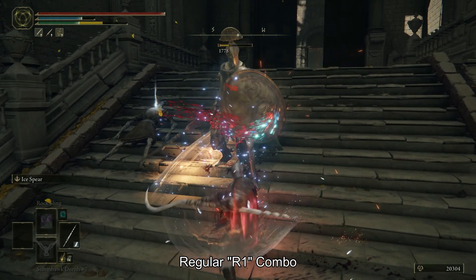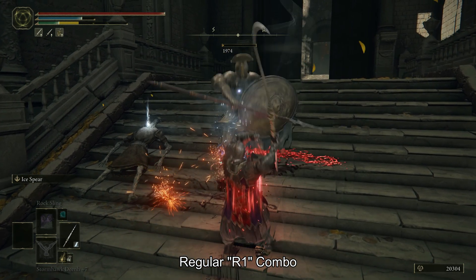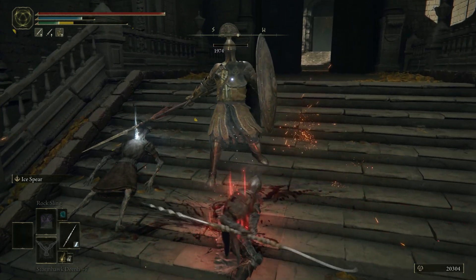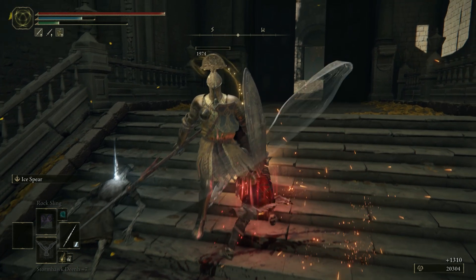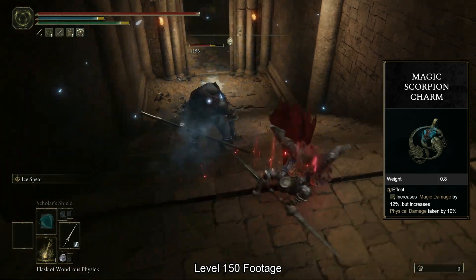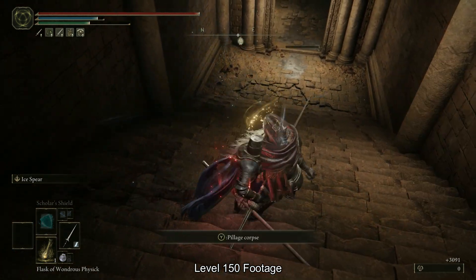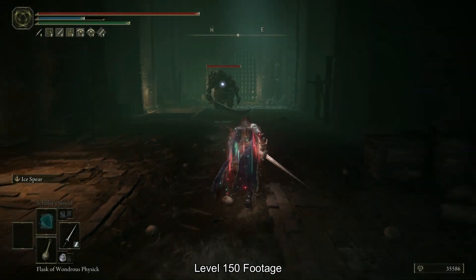You will never need to switch your weapon or fiddle with your spells for your ranged attack. You simply keep your twin blade two-handed all the time and you can do it all with this one setup. You will want to unlock the Magic Scorpion Charm, so be careful to follow that quest line — link in the video description. This one-weapon-only setup keeps your stats focused.